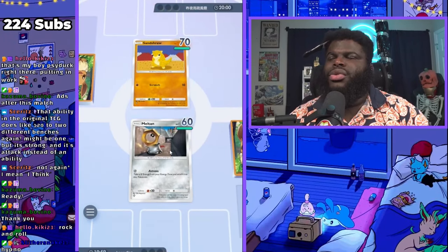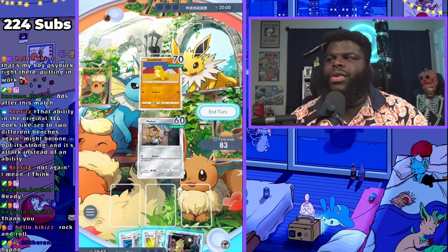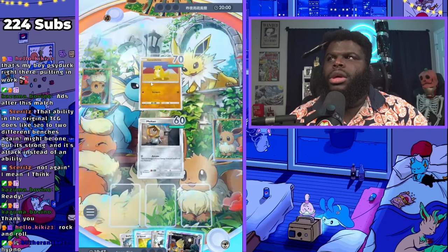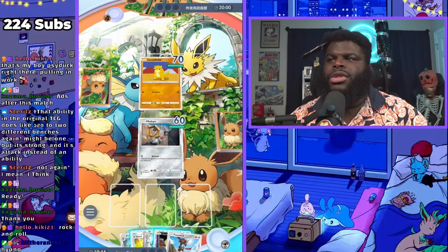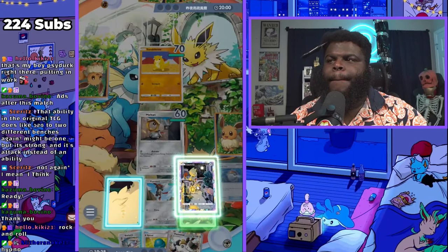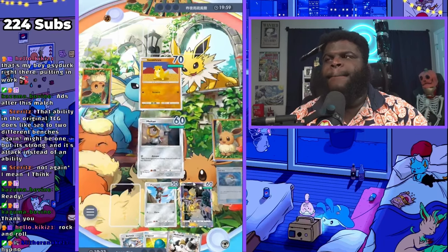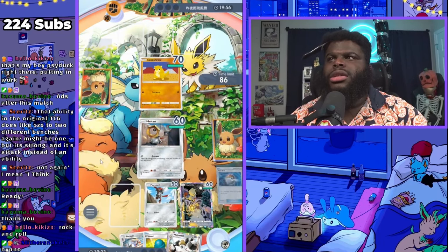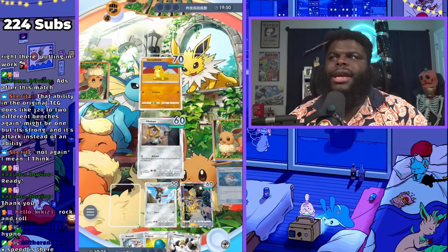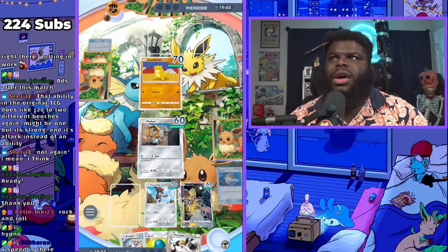This is good, this is really good. Unless he can transform and kill me very quickly — well, I'm going first, so probably not great. Sandslash does 70 damage so that's kind of bad. Hopefully he doesn't have his Sandslash, but a lot of people don't play the deck the way I do with only having one instance of each Pokemon. X Speed is there but I wanted to get a Melmetal attack off. Getting a Melmetal attack off would be great.